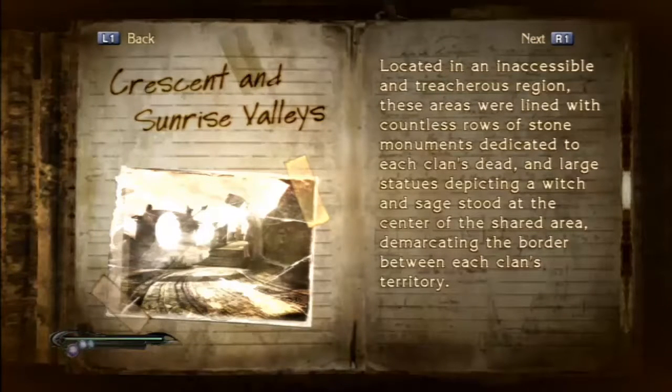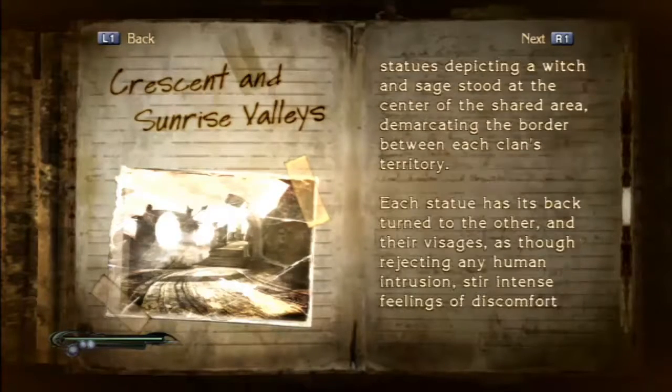I suppose that each clan drawing their power from the sun and the moon respectively must have held the eclipse as the most special of celestial phenomena. The two clans — inexorably linked but opposed, like positive and negative — solidified this relationship in their interconnected mountain hideaways: the witch's sanctuary of Crescent Valley and the sage's sacred Sunrise Valley. Located in an inaccessible and treacherous region, these areas were lined with countless rows of stone monuments dedicated to each clan's dead.